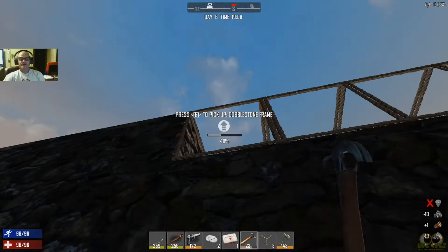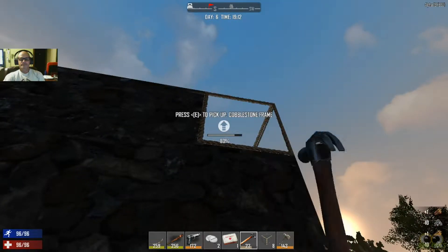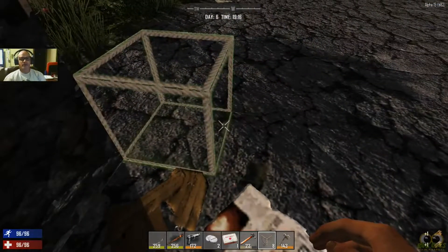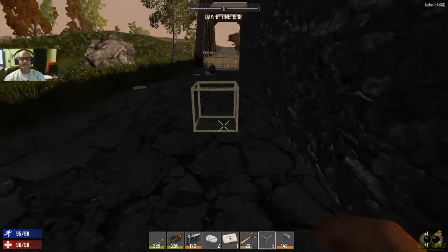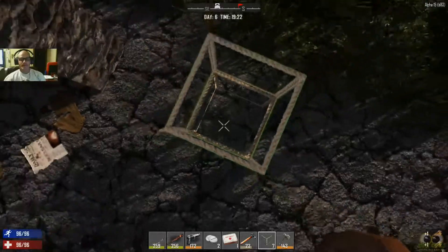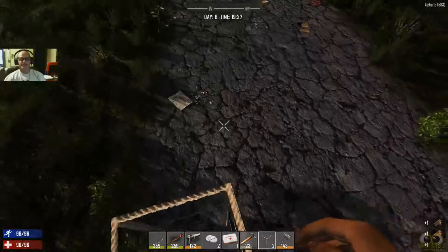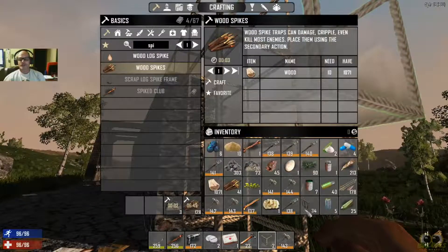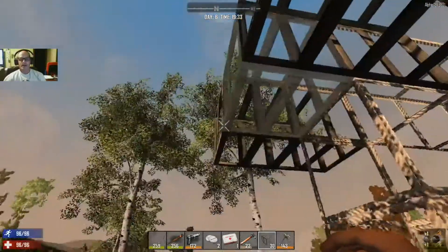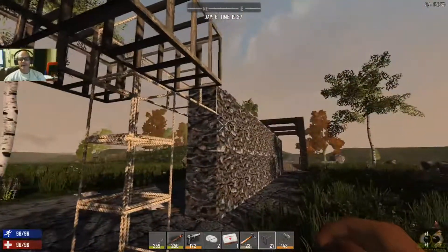I only have 8 left, I don't know if I have enough. I like to do it in the middle. What I end up doing — I'll just show you here — I come out a couple blocks, I go up my 4. Then I come out like this, come all the way out, put my ladder in here, put a hatch up top, and that's how I get in and out of the top.